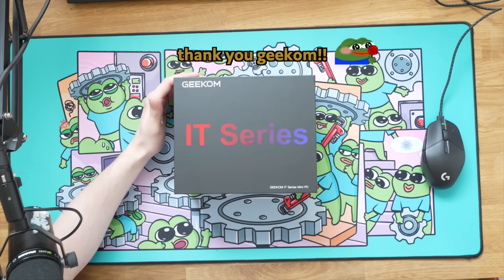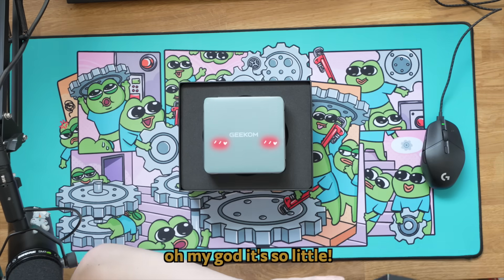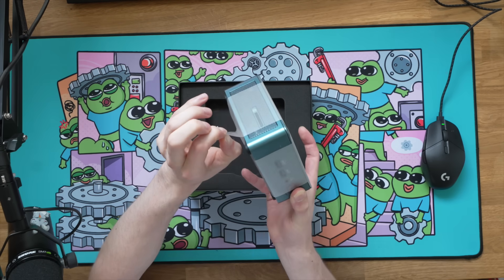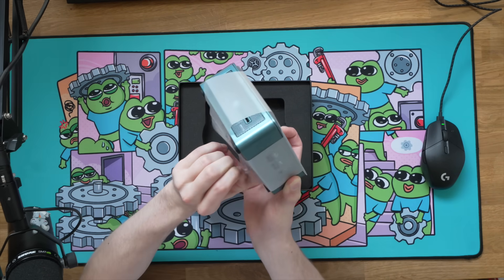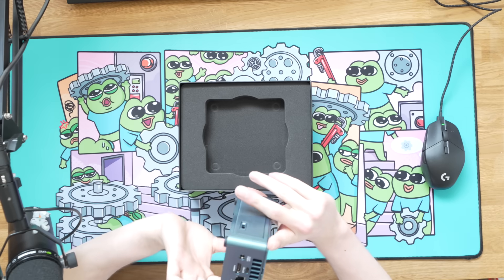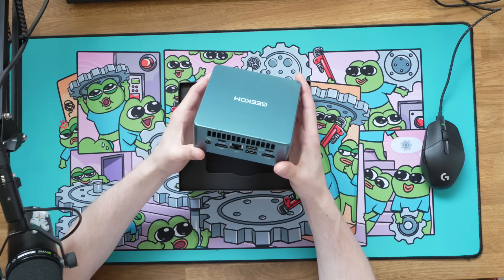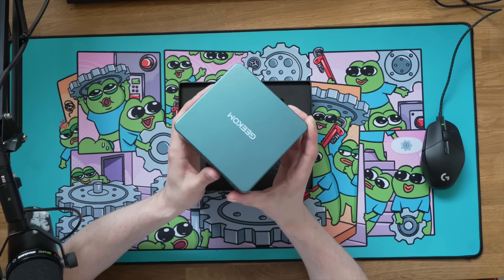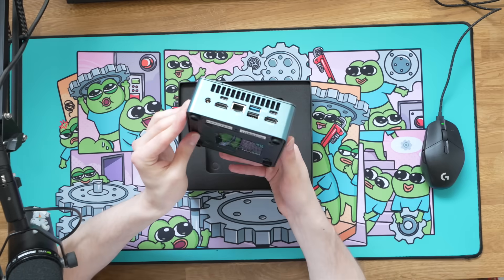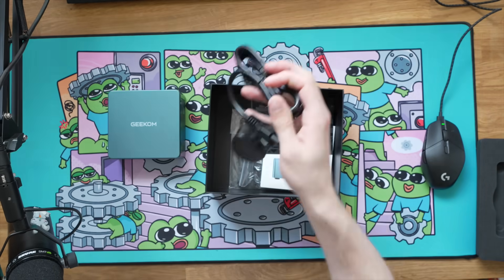Maybe we're now an unboxing channel. It's a free computer — I've just been sent a computer for free. This is insane. Moment of truth. Oh my god, it's so little! I don't know what I expected. It has 2.5 gigabit networking — that's really nice. Two HDMI ports, two USB-Cs, USB 2.0 and 3.0 on the front, headphone jack, SD card reader on the side. Power cable, of course.